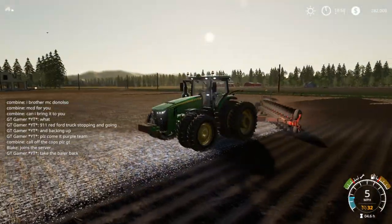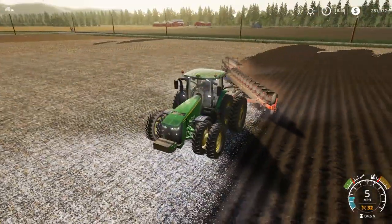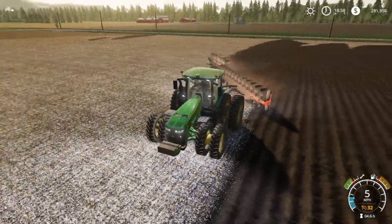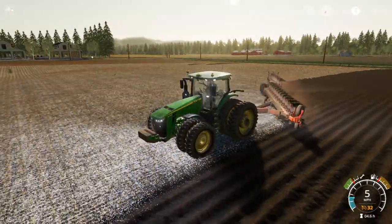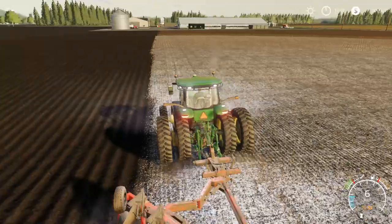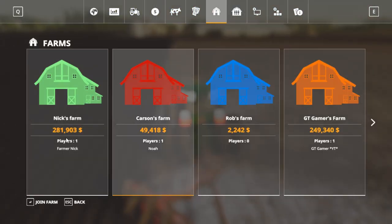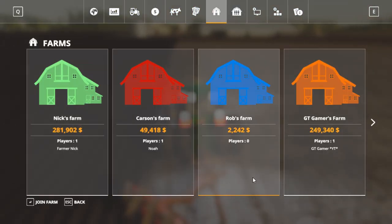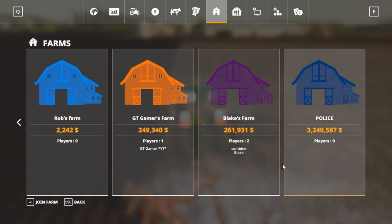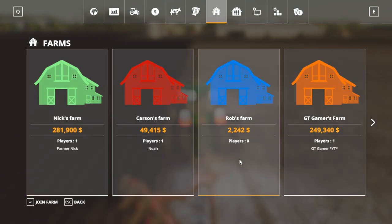Lots of Blake and GT in the combine — they've been really active in the chat. They must be bored or just like typing. Right now we got $281,000. We'll check and see who's where — we got first place right now money-wise with $261k, then Blake, then GT, then Carson's, then Rob's.